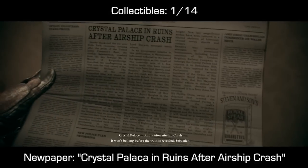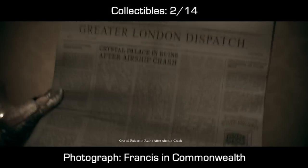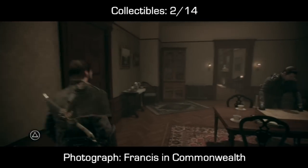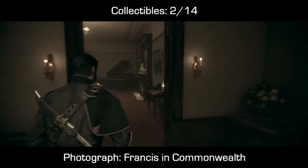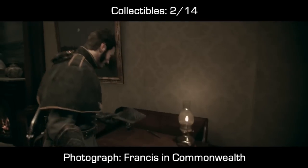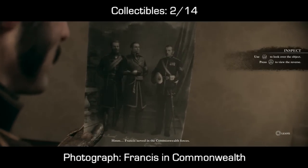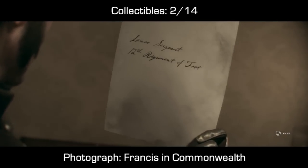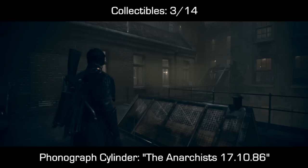We're going to come into this building. Now in this chapter there are quite a few things where if you interact with something in a room before you take the collectibles, it will trigger a cinematic that will not allow you to pick up these collectibles. So you'll have to come back into the game through chapter select. For example, in this room you saw me pick up that newspaper, and in the other room on the desk you can see a photograph here of Francis and Commonwealth. However, there's also a third interactable object which if you pick up it'll actually skip this area and then you won't be able to get these collectibles.